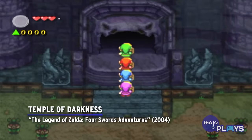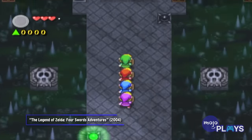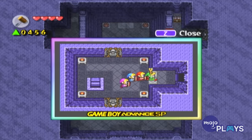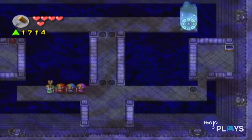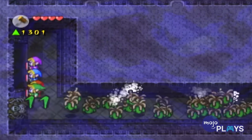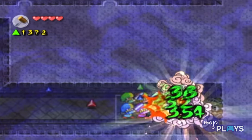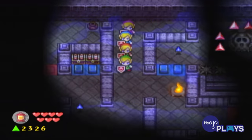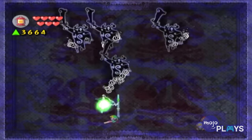Temple of Darkness, The Legend of Zelda: Four Swords Adventures. The last section of the Dark World, the Temple of Darkness lives up to its name. Visibility is low and dark throughout, which can make finding your way difficult. Solving puzzles and riddles in the dark is challenging enough, but you also need to contend with traps and tough enemies. Plus, if you're playing with more than one player — and Four Swords Adventures allows up to four — keeping track of both yourself and your buddies can make the Temple of Darkness a gloomy time for all involved.